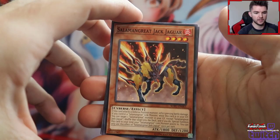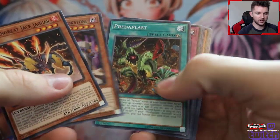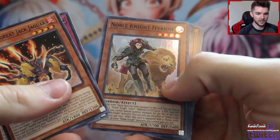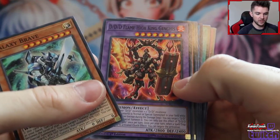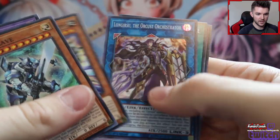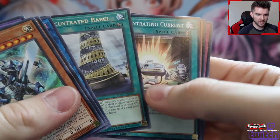I actually have a Salamangreat deck that I'm building — and you know, who isn't building that. I'm looking for Sunlight Wolf. It's so weird not knowing what cards are. This is going to be a huge hit to my ego, because I'm used to being really well known in my community at least. You know what, there are some commons in here that I need — I'll let y'all go through those and tell me what's good and what's not.